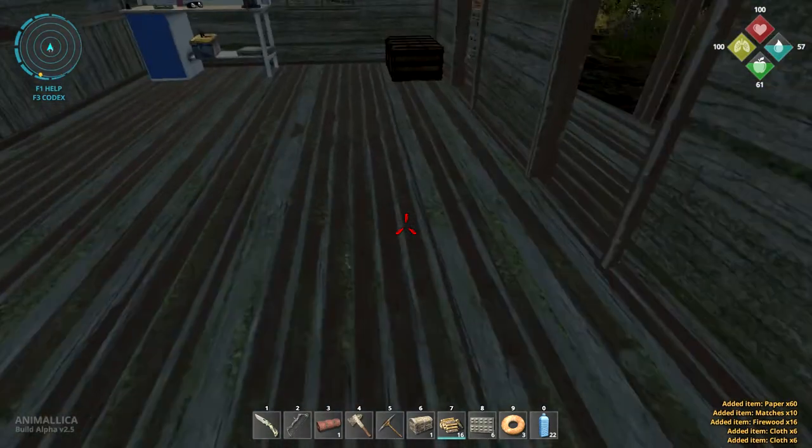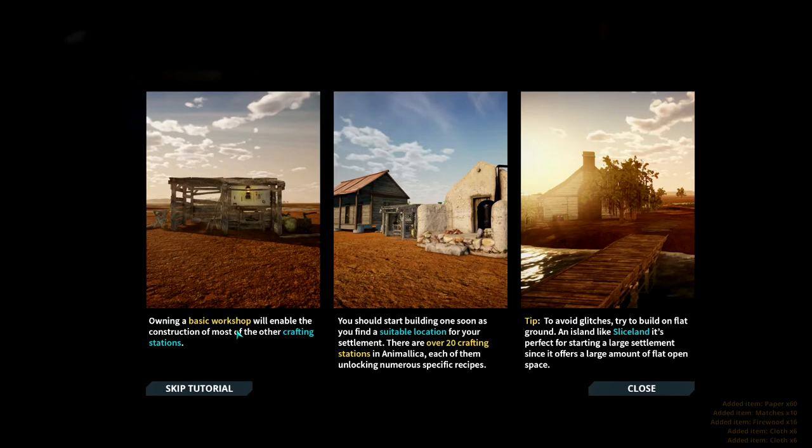There's a tip: owning a basic workshop will enable the construction of most of the other crafting stations - you should start building one soon as you find a suitable location for your settlement. There are over 20 different crafting stations in Animalica each unlocking specific recipes. To avoid glitches try to build on flat ground - an island like Slasland is perfect for starting a large settlement since it offers a lot of flat open space.